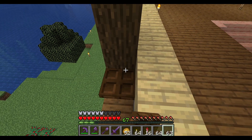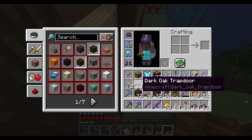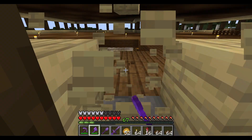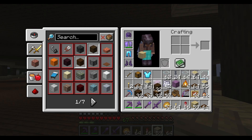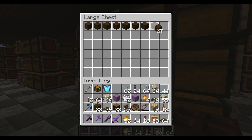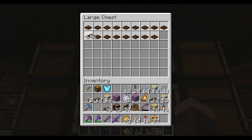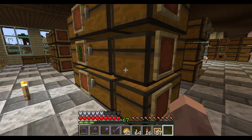Oh my freaking gosh, I made the wrong trapdoors! I made the wrong freaking trapdoors. Looks like we are not gonna begin this yet — we gotta go and get some spruce. Be right back. Now I can fill out this chest, and step number two is gonna be this — with the dark oak trapdoor. There's gonna be a lot of them — wonderful. Then we gotta go ahead and get some spruce.